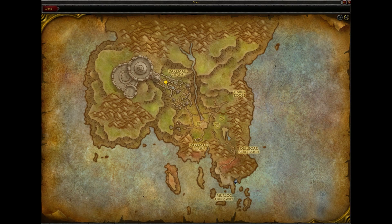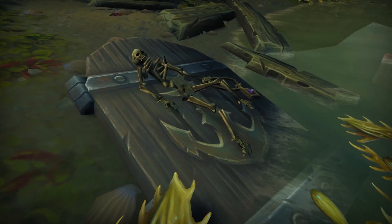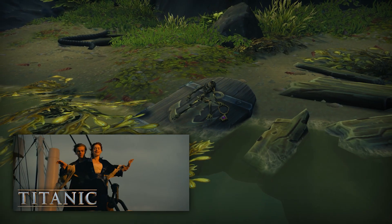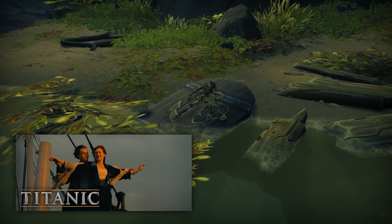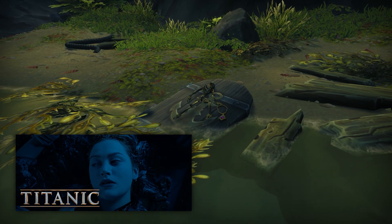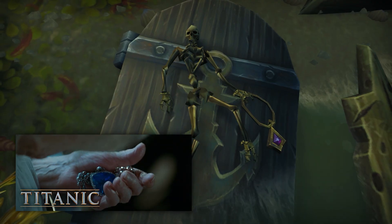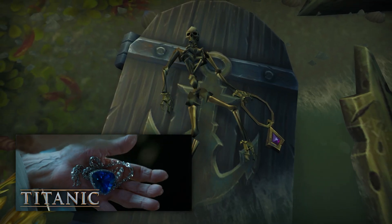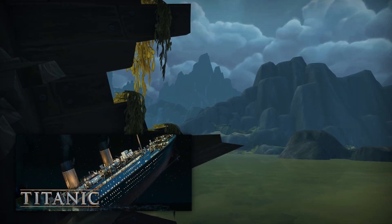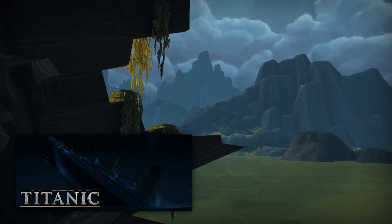Just east of the murloc hideaway, here on your map, you will find a skeleton clutching a jeweled necklace lying on a door ripped from a Kul Tiran ship. This is a clear reference to James Cameron's 1997 film Titanic, which saw the main character Rose survive the sinking of the ship by floating on a door in the frigid waters of the North Atlantic. In the film, she is also in possession of a large diamond necklace called the Heart of the Ocean. Also, while recording this, I just realized that Exile's Reach is in the North Sea, so that's kind of a cool little parallel since the Titanic sank in the North Atlantic.